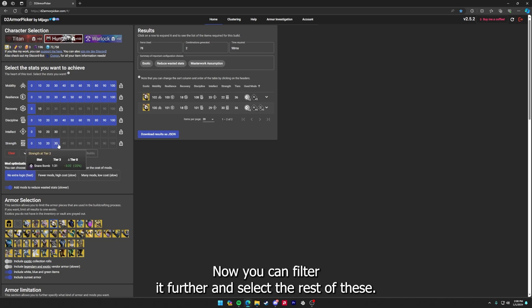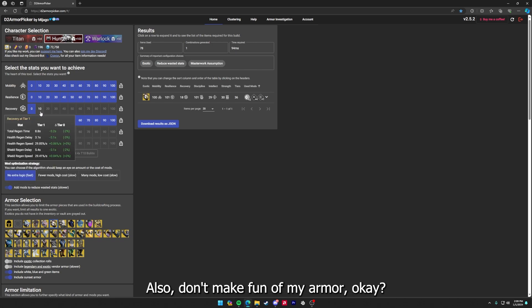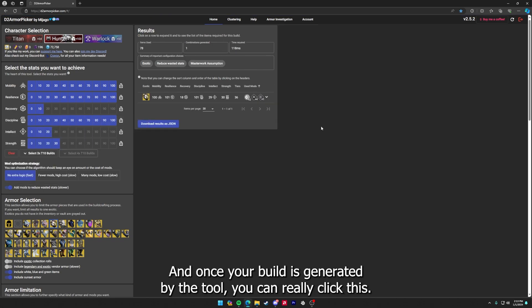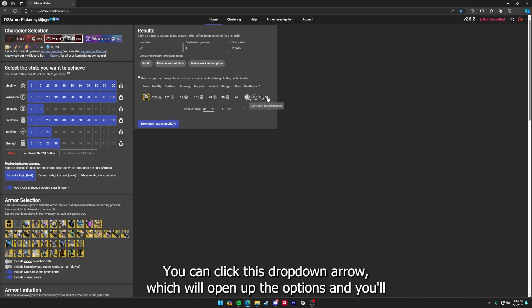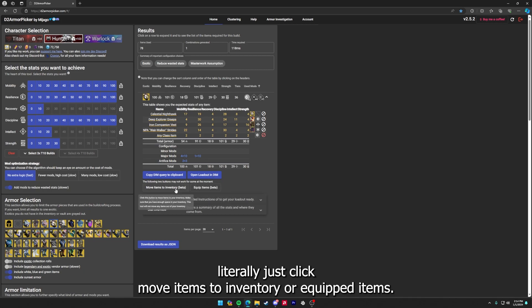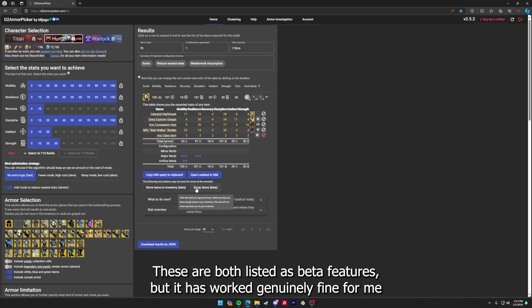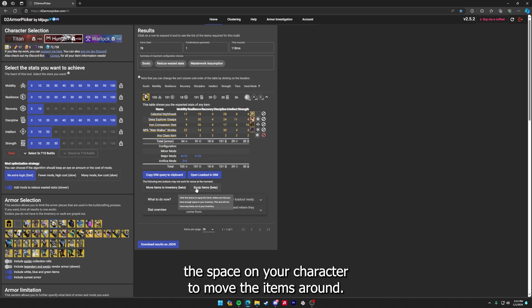You can filter it further and select more stats — when I went to 30 strength it took away 30 intellect. Also don't make fun of my armor. Once your build is generated by the tool you can click this dropdown arrow which opens the options, and you literally just click 'move items to inventory' or 'equip items.' These are both listed as beta features but it has worked genuinely fine for me every single time, as long as you have the space on your character to move items around.